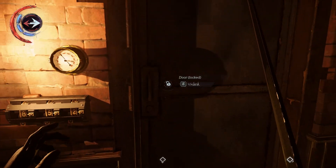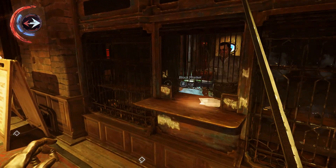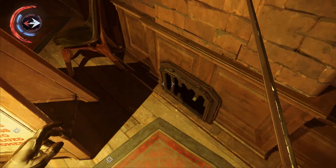To the right of the black market counter is the entry door with a combination lock. To the left of the counter there's a sign with a grate hidden behind it.